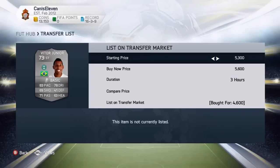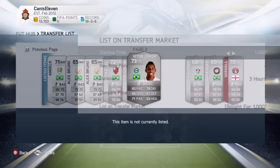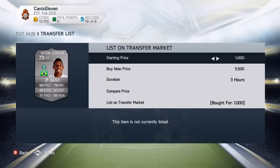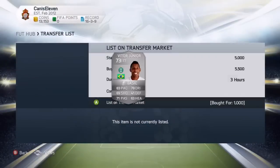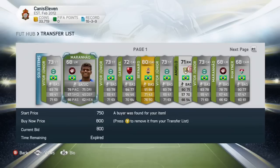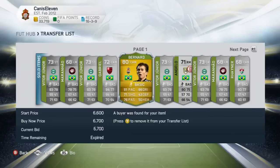Vitor Jr. is also normally a center attacking midfielder. I got him for 4,600 and sold him for 5,600 in one instance, but right here I got Vitor Jr. for 1,000 coins and I'm going to make a 4,500 coin profit on him. You really have to be looking out for players where people use position modifiers on them and then forget to sell them for a much higher price.